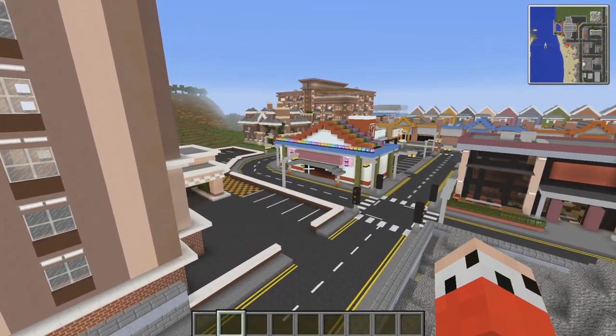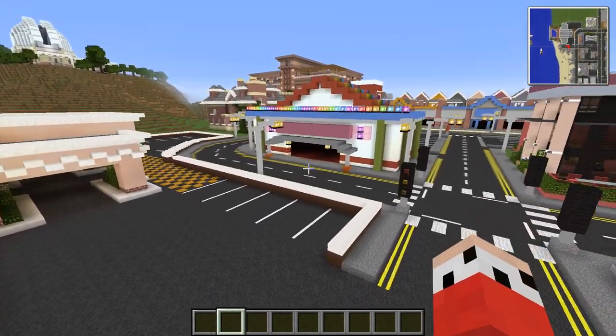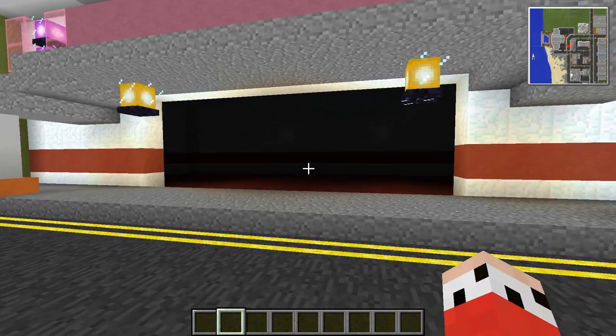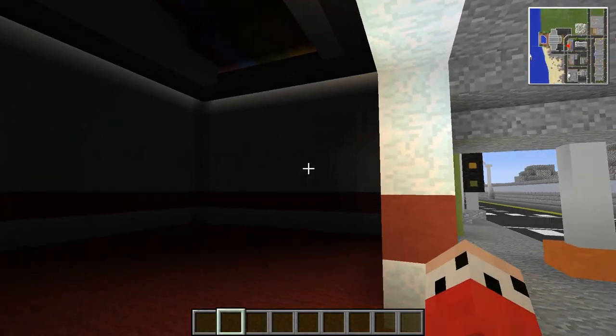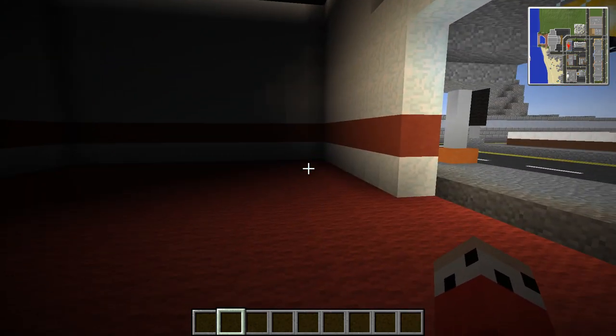Hey guys, you're watching the one and only. My name is AJ and welcome back to the episode of Let's Build a City. Today we're going to be doing the inside of the arcade that we built last episode. I'm quite excited about this because it's going to be quite the challenge. The walls are going to be fine to work as an internal wall. We've already put a nice red carpet down.